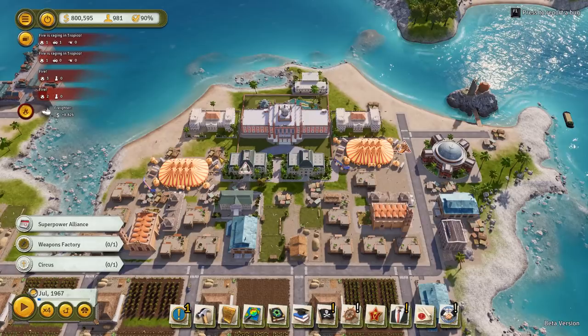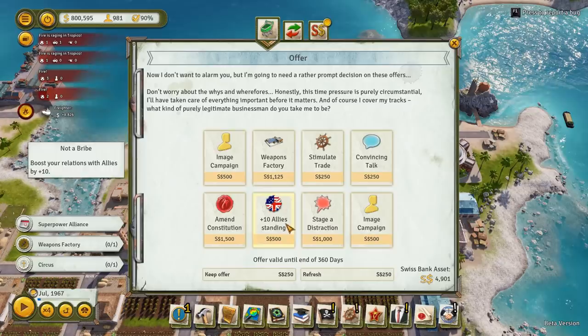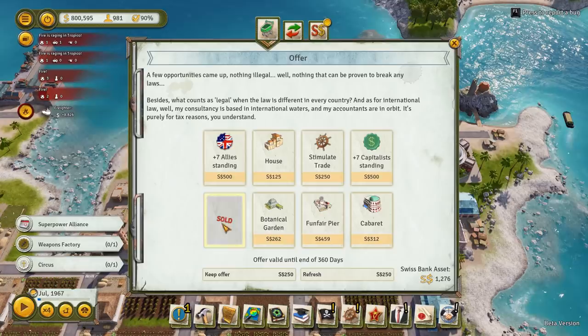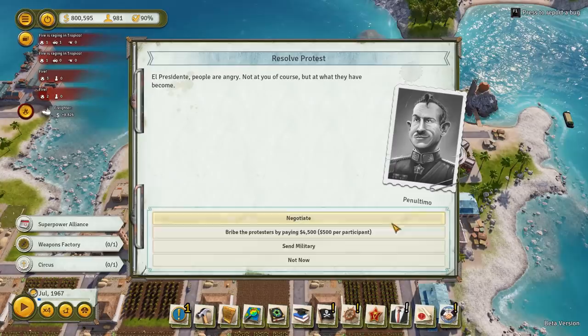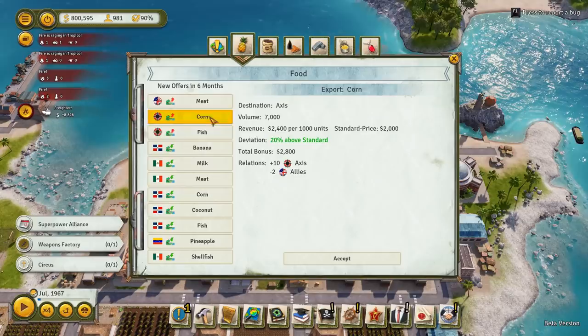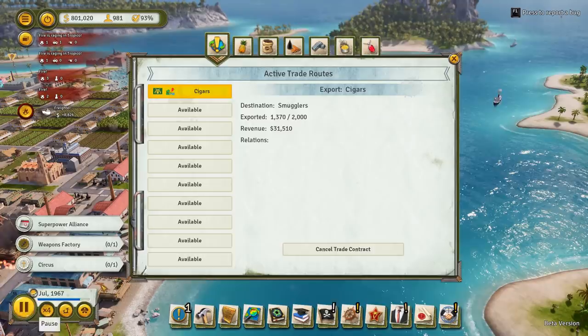I'll take the militarists and put that in the constitution. I'll take the weapons factory - that's all I want there. That's got me up to 97. We're at a hundred with the axis. Now let's have a look at those trades again - I'll probably have to wait until the next set of contracts come in in six months. Let's let it run because I want you to see what the contracts look like in six months time.